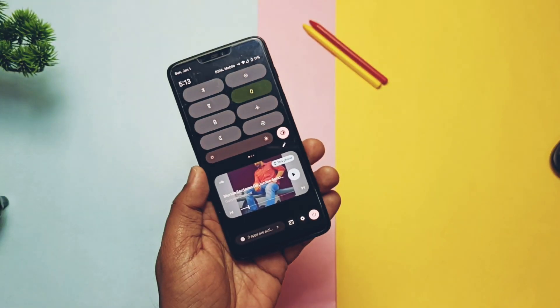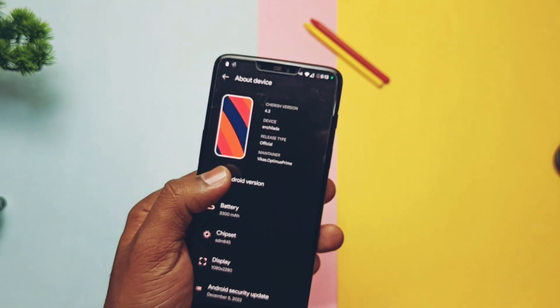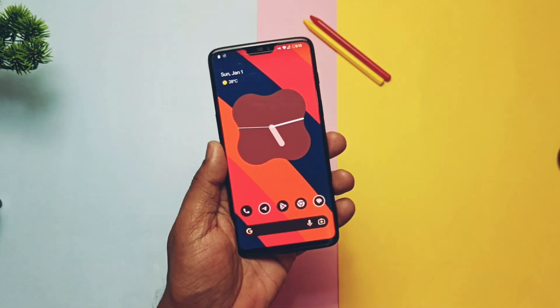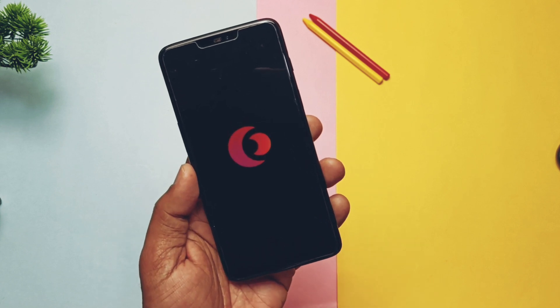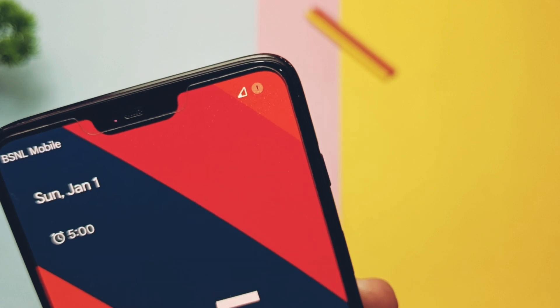Hey, what's up guys, welcome back — you're watching FourTake. Three months back we created a video review of one of the best Android 13 based custom ROMs, Cherished OS 4.0, for the OnePlus 6 and 6T. Developer Vika Sak Optimus was maintaining that ROM well, but suddenly its development got halted as the Rise Droid sources were closed.